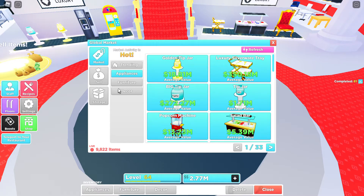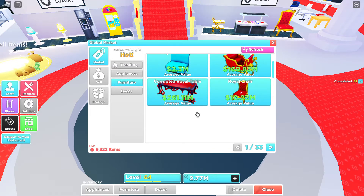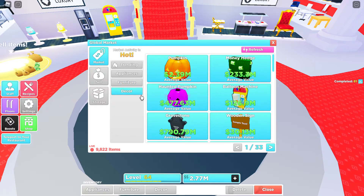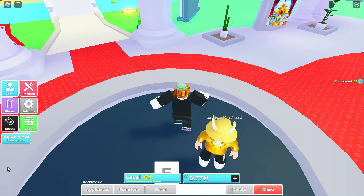Furniture — the royal table is literally 150 million and the roger is 10 million. The corrupted royal table is somehow even more money, even though the royal table costs more Robux I think. And in decor, the only thing I can buy is the pumpkin, but why would I want that?